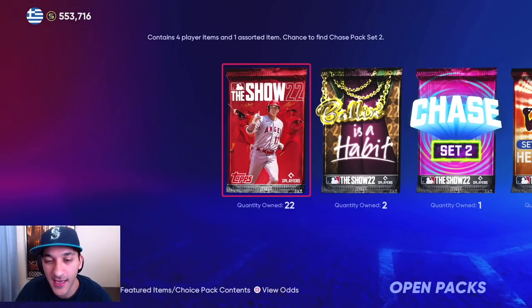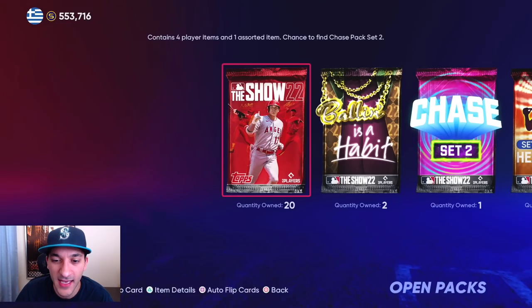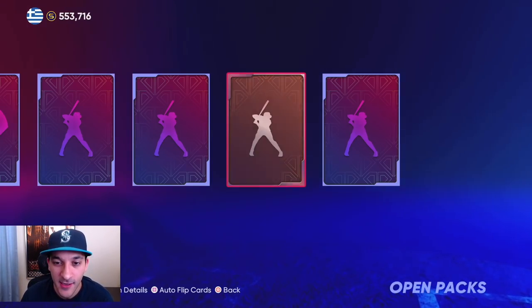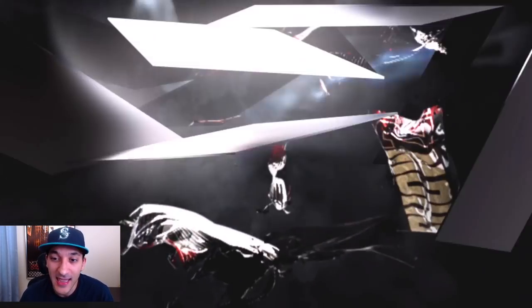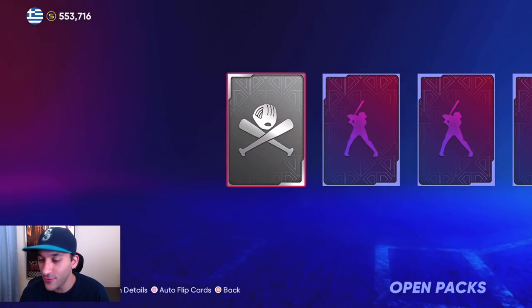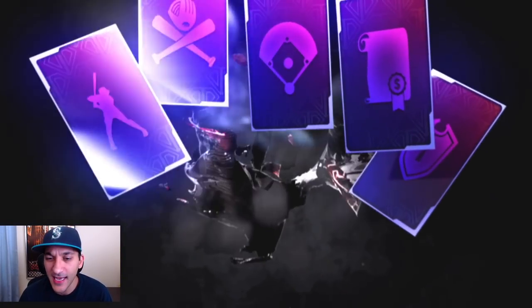We'll show off the marketplace and our transactions toward the end. We have 21 more Show packs — I want to see a diamond, not from the chase pack but from one of these Show packs. We got Salvador Perez but we just got the diamond version of him from the Lou Gehrig program. Let me know how you guys are doing with this program — a lot of people fly through these, playing March to October and Road to the Show. We're only doing Diamond Dynasty base.